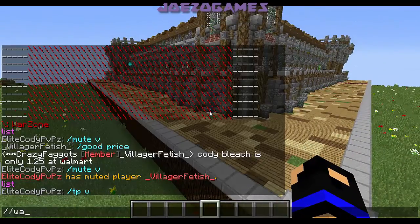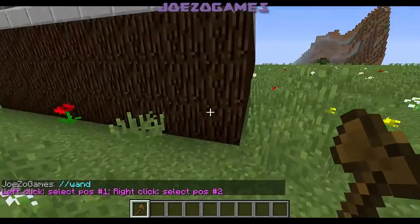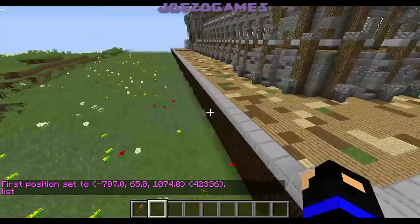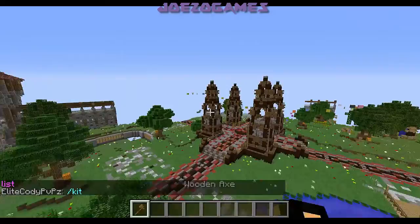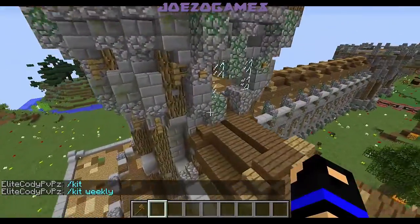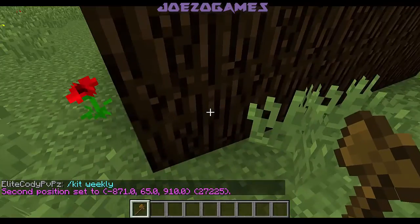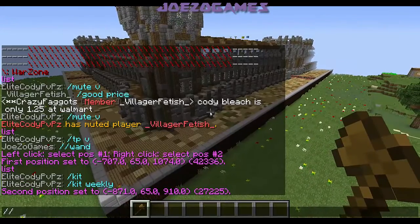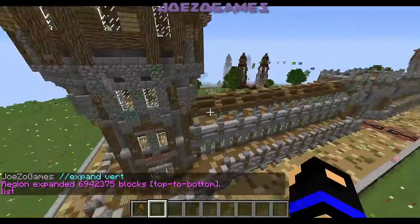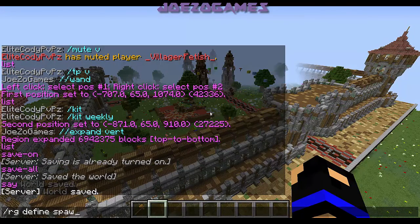What you want to do is type slash slash wand. You also need World Edit - World Edit will be down in the description for you to download. All you need to do is click one region of your spawn, and then once you get that region, go over to the other side of your spawn and click in the same area. Then type the command slash slash expand vert - this will basically put everything down to bedrock and up to the build limit. After that, you want to put RG define spawn.